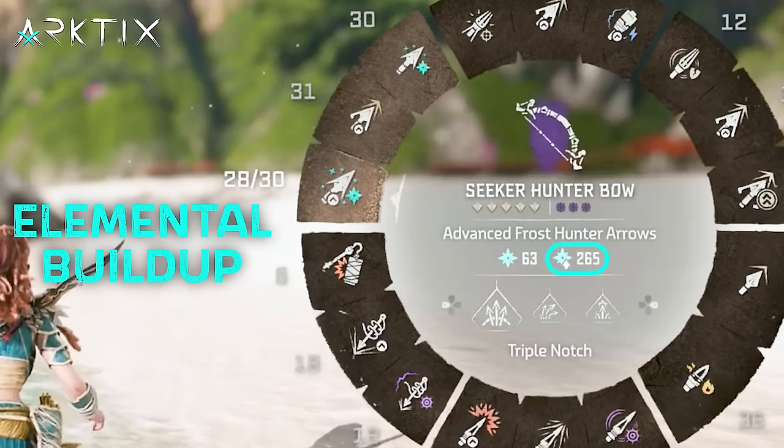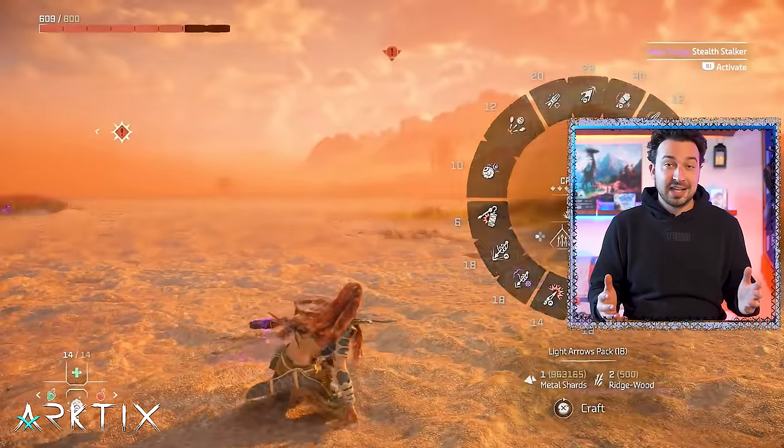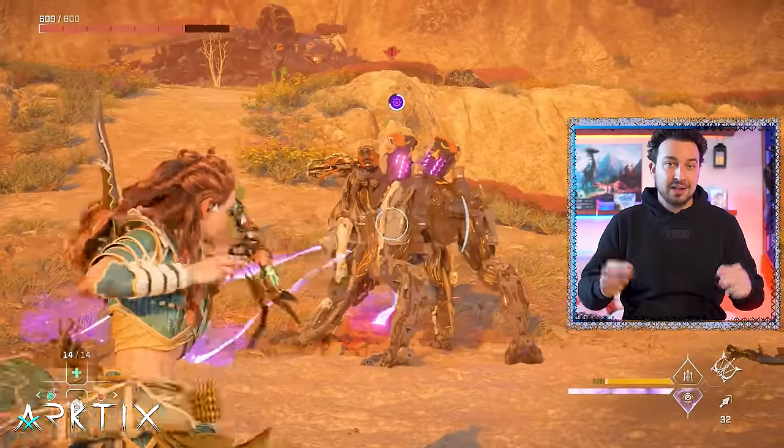Just remember the elemental buildup stat with the little arrow is the important one. If you want to learn more about the elements, including the other new ones like Purgewater and Plasma, I have a whole elements video linked below.